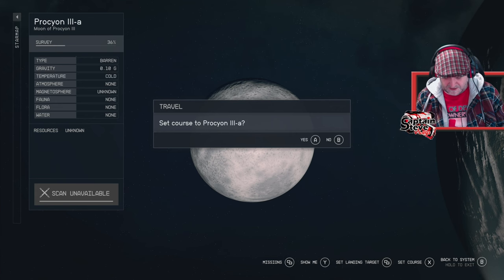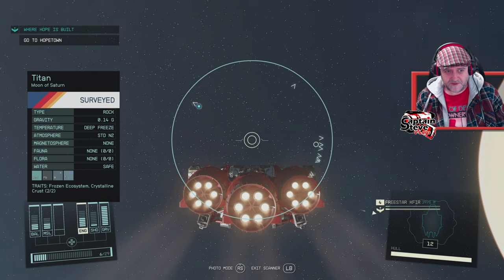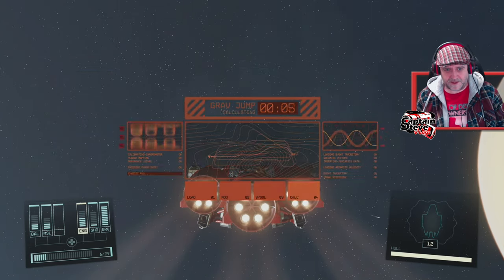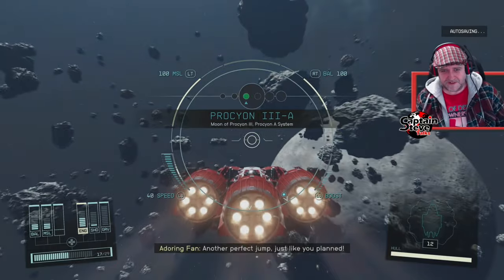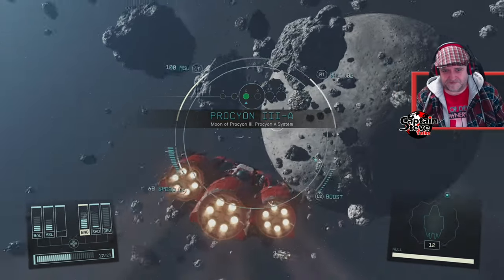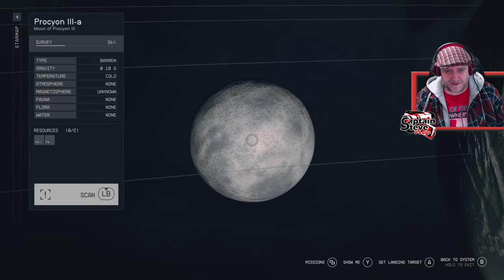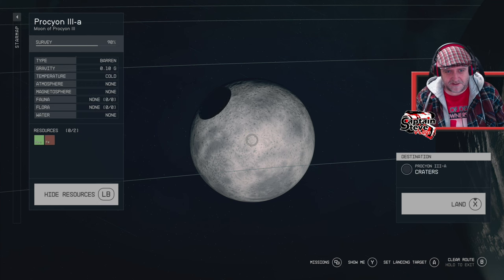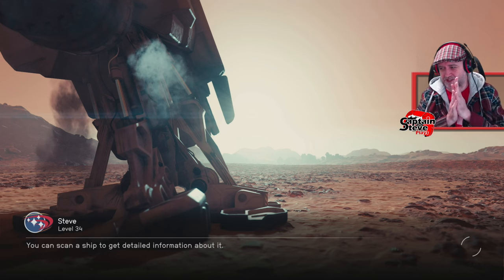And yeah, go here. Set course and jump. Here we go - we get a nice little animation. Sweet. I was hoping to see it on the side view there. Another perfect jump, just like you planned. Okay, and we're going to land on this planet. Now let's give it a scan. I'll just set it down here and we'll see a landing animation now. We've seen the takeoff animation, we've seen the warp animation - let's see this thing land.